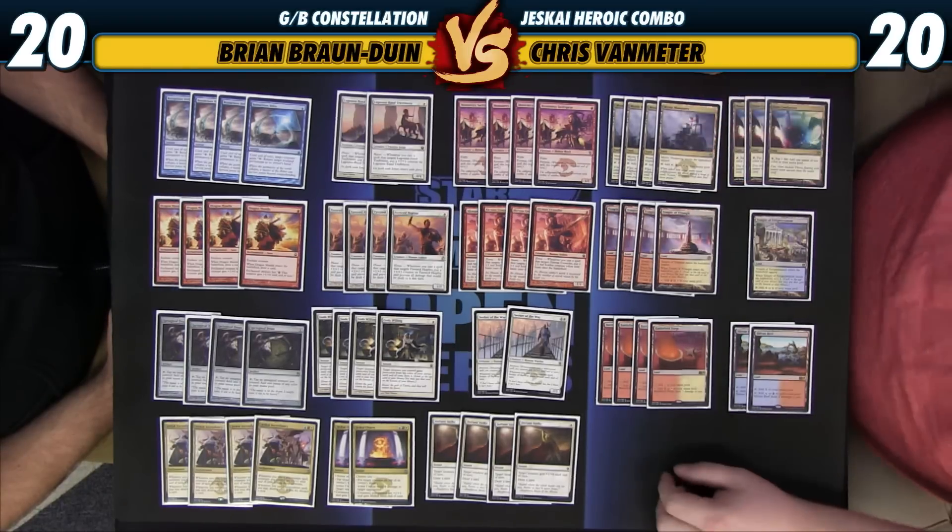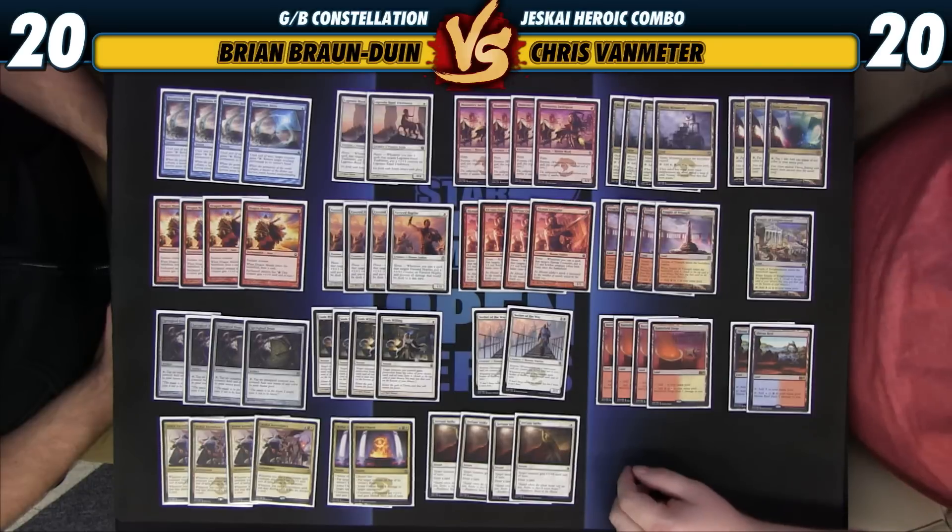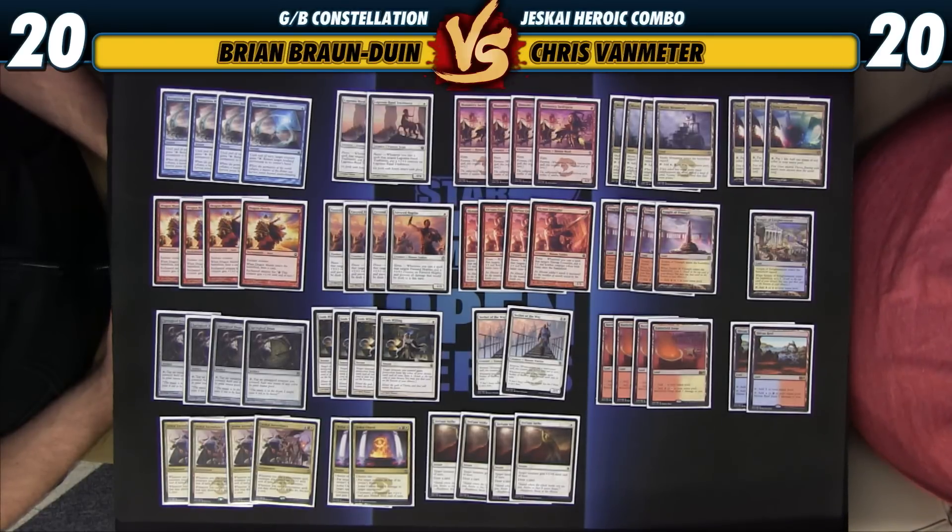We do have 18 lands, although nine of them come into play tapped. So there is going to be a chance that we're playing a turn behind, but when we can kill our opponents out of nowhere, hopefully that's going to be fine. We just hope to have Battlefield Forge in hand a lot. So that's the main deck.